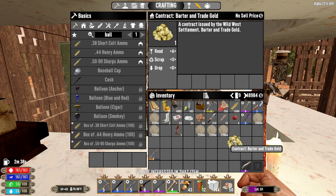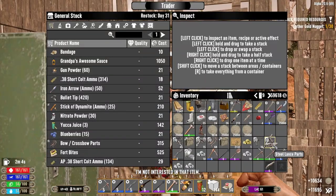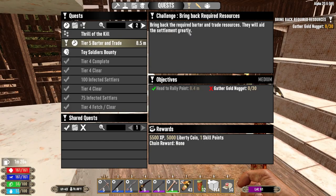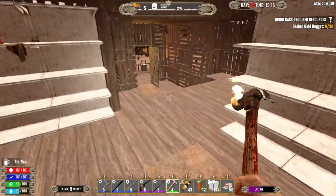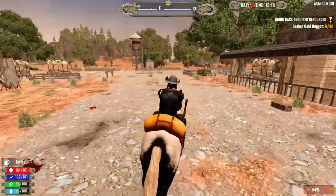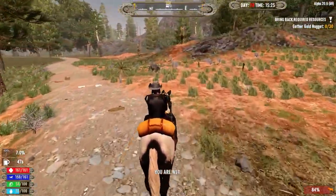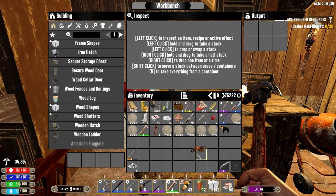Oh, it's a contract I've never seen before - barter and trade gold. We've got a crazy amount of money right now, like 170 grand. 'Bring back the required barter - gather 30 gold nuggets.' I just sold all my gold nuggets, I think. A worthwhile little detour though. I don't think we're gonna get to mess with the traps tonight because I've had my head turned by the opportunity to craft something else quite cool, and I need my tree resin for it.